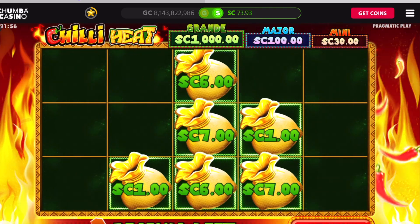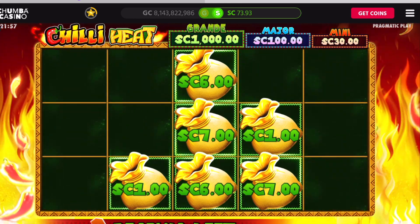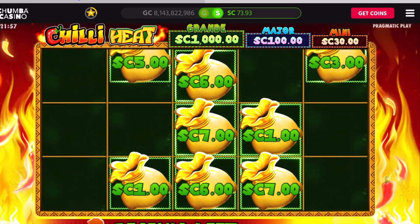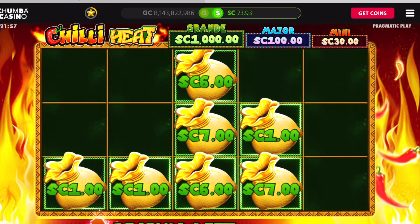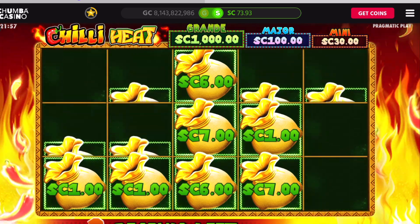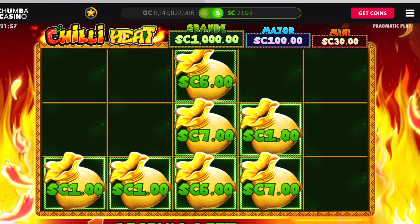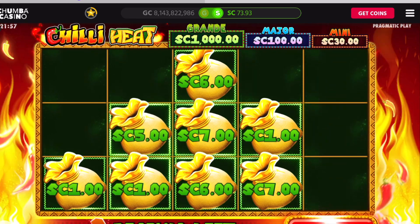Every time a bag falls I get an extra re-spin, so I start with three re-spins. Let's hope another bag falls — let's get a major, a grand, a mini! This is Jackpot Bags. Come on, I'm down to my last one — drop one, please. Thank you, okay, so you see it reset to three. Give me another bag, keep me alive. We got a five dollar one — got some good amounts there: two sevens, a five, a six.